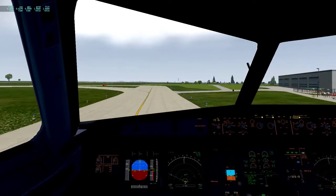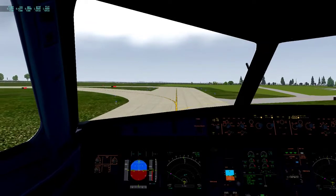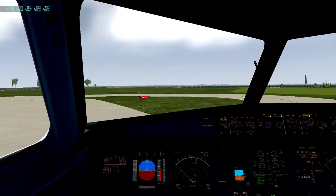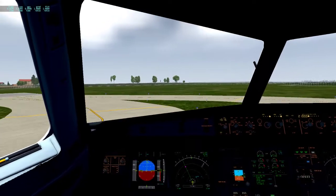I could not get the correct departure into the MCDU, so we're just going to have to go direct to our first waypoint, which obviously is not ideal. On Unicom there's no ATC here, but there's ATC at Gatwick, which is where we're going.